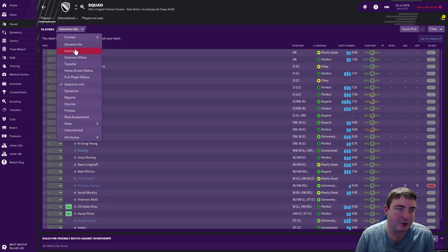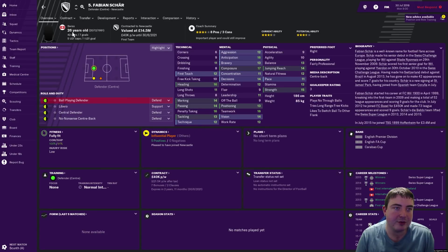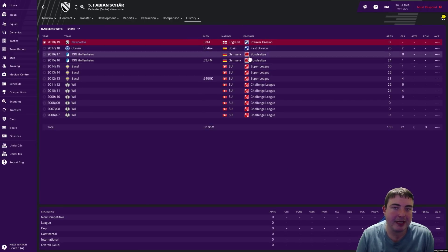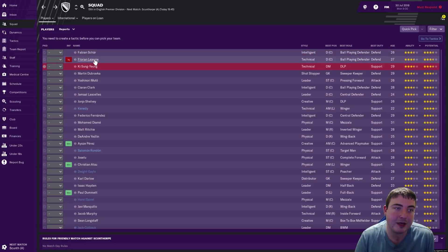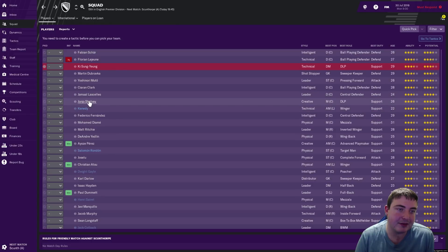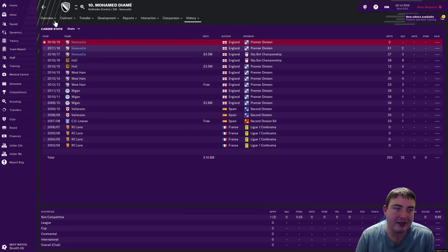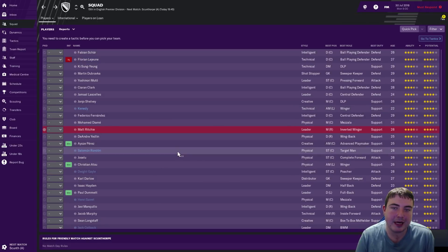Here is the Newcastle squad sorted by assistant reports, best first. So we've got Fabian Shaw, a 26-year-old Swiss player — I'm loving the purple kit actually, wasn't so sure from preview videos but I think it's great — a 3 million signing from Karuna in Spain. Also Kee Sung-Young, Florian Leoyne, Dubravka, Muto, Kieran Clarke, Lascelles who's the captain I believe, John Joe Shelby, Kennedy, Fernandes, and Mohamed Diame. He used to play for Hull, West Ham and Wigan — he's got a lot of Premier League experience and we're going to be relying on him quite a lot. Matt Ritchie is also a very good player, a good leader in the dressing room.